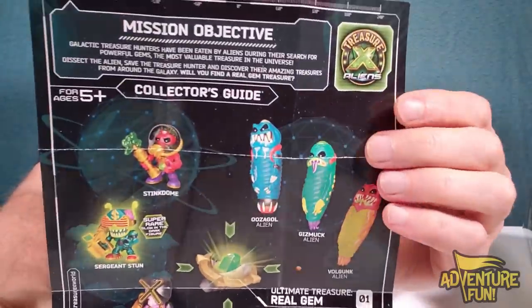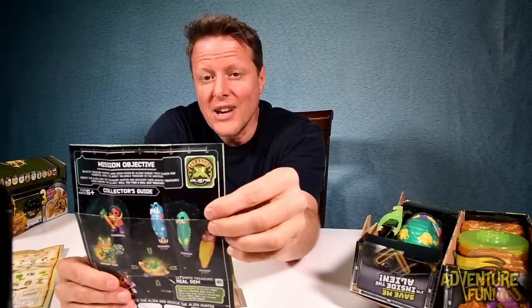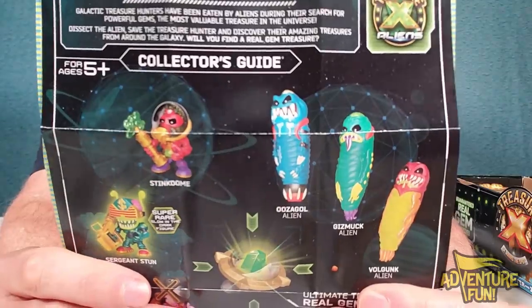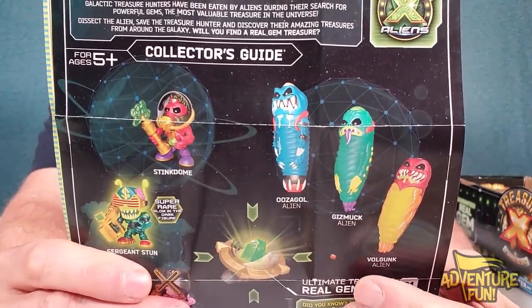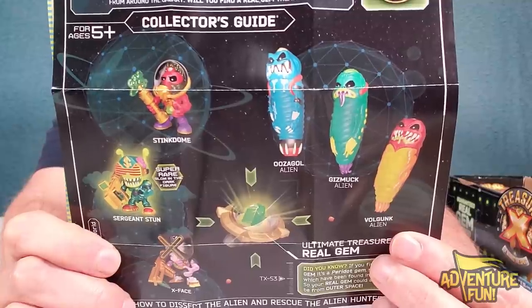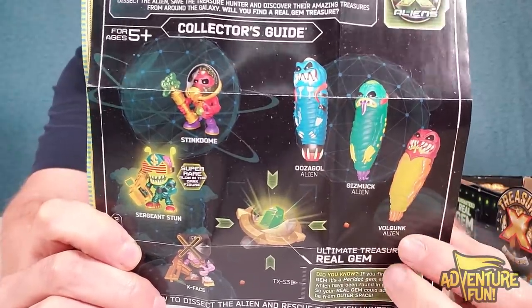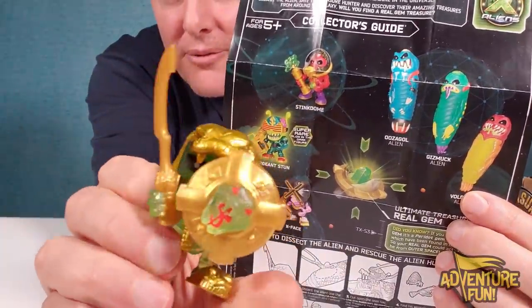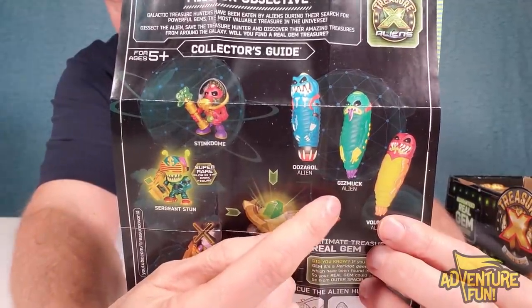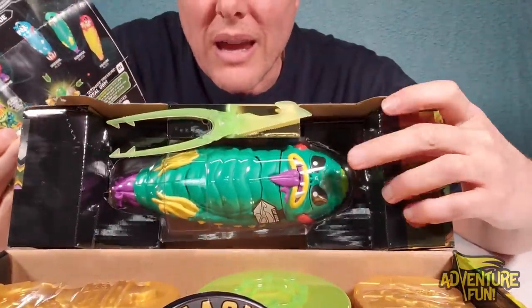On the other side of the map, you can see the mission objective: Galactic treasure hunters have been eaten by aliens during their search for powerful gems — the most valuable treasure in the universe. Dissect the aliens, save the treasure hunter, and discover amazing treasures. You're guaranteed a real gem treasure. The three aliens are: Uzagal — blue, Gizmuk — green, and Volgunk — yellow-red. When I got Feral Lute Lute before, I opened up the green one, Gizmuk, and it came with X-Face.